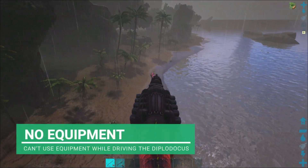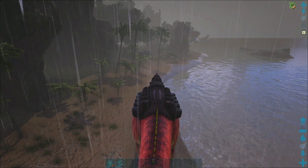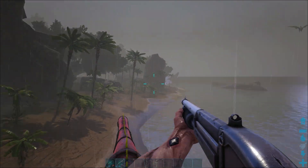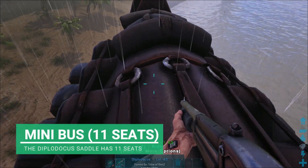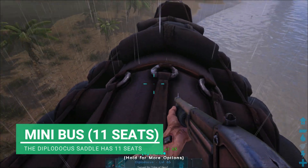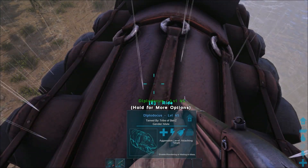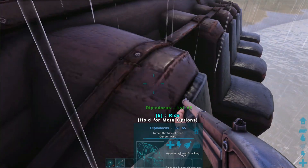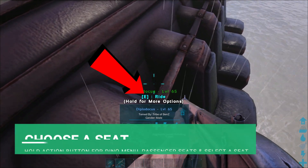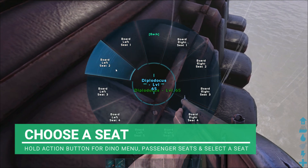When you're on the Diplodocus you can't withdraw any weapons, so you might be thinking this isn't really what it's made out to be. But the great thing is, if you get off, you can see we have an extra 10 seats - five members each side of the Diplodocus, plus the driver. All you need to do is open the dino's menu. You can see it says 'E to ride' - if you hold E you go to a passenger seat and can sit in any of the seats.